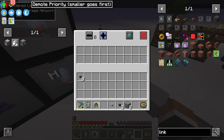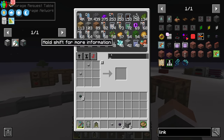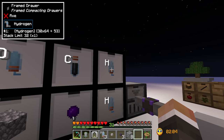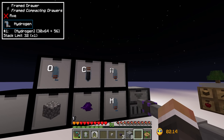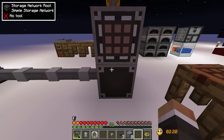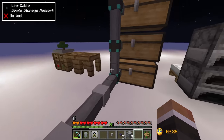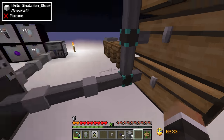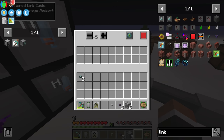The filtered link cable is beneficial in a few ways. First, we can right click it to set a priority — 'smaller goes first', so if we set this to negative five, it's a lower priority. That means when we put something into the system — say some hydrogen — it should go into the drawer first because we've set that at a higher priority. If it can't go into the drawer it will try other connected storage devices.